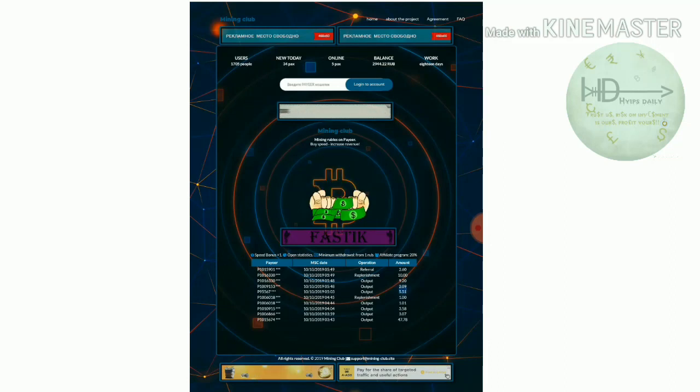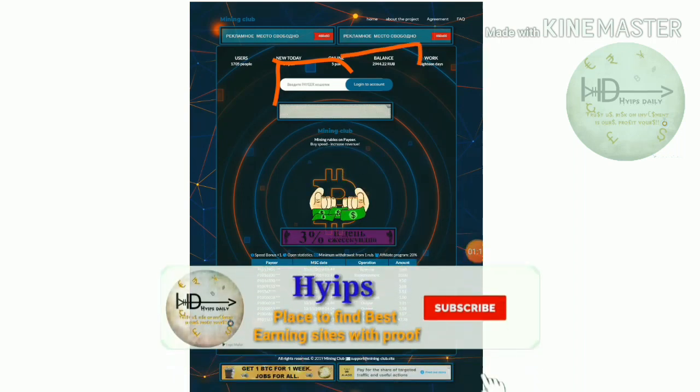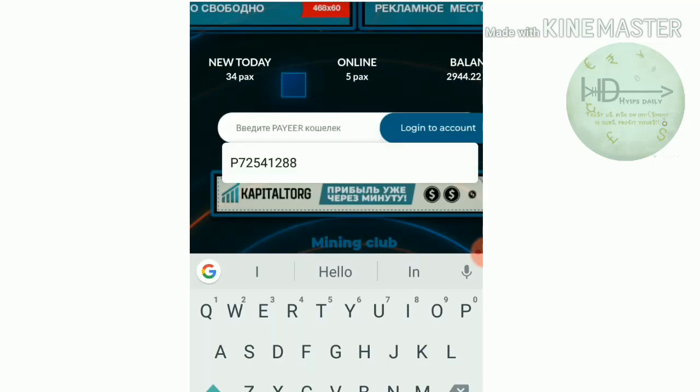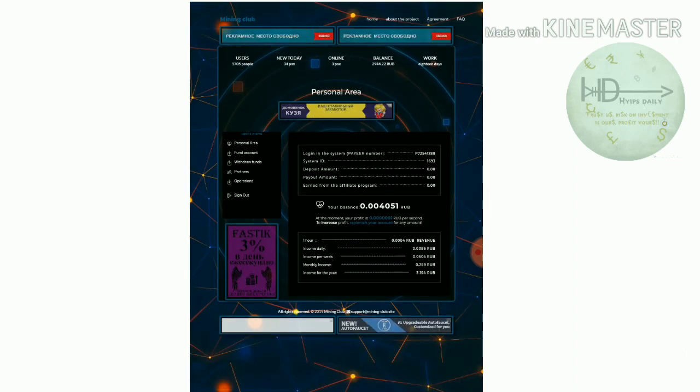To get started, click on the link given in our description. After clicking the link it redirects you to the site. This is how the site's actual interface looks. The only thing you need to use this site is a PayWallet ID. Just enter the PayWallet ID in the highlighted white color input box, then click login.